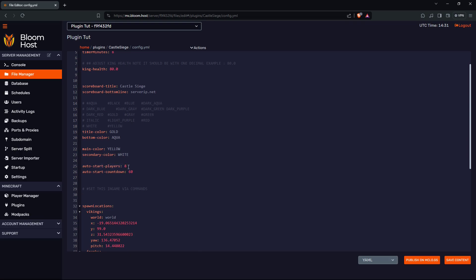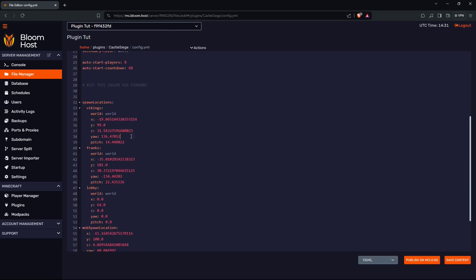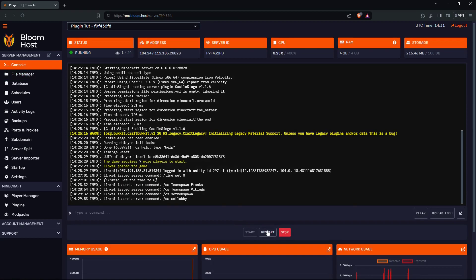There's also a command to start it automatically which I will show you. If you only have like four people logging in, you can change this to four. This is the countdown for when it begins. This is also the spawn location right here. We're going to go out to console and then restart.